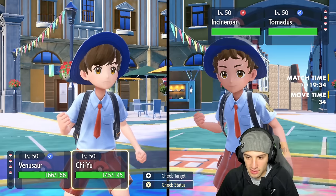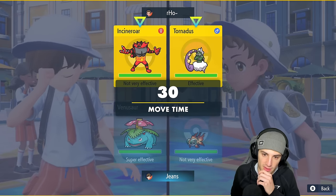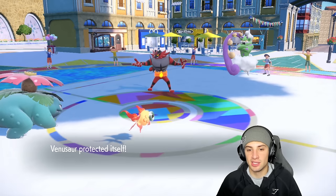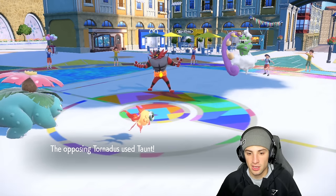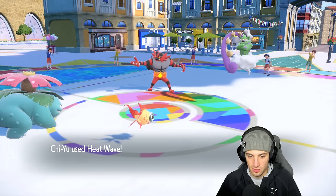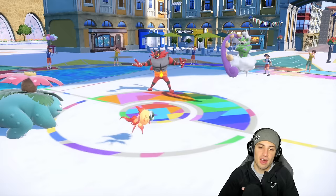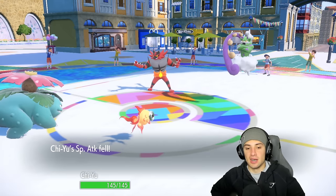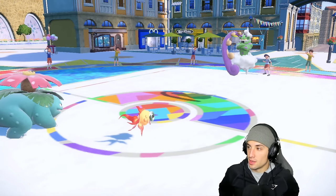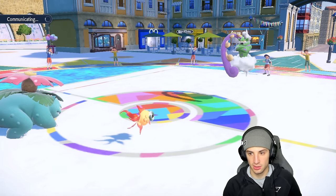I don't really want to Terastallize here — I'm just going to Protect Venusaur because I think they'll fake it out more than Chi-Yu. So I'm choice into Heat Wave, steal some damage onto Tornadus, protect the Venusaur. They go for a Taunt to try to block Sleep Powder — but I get off the lovely Heat Wave doing crazy damage to Tornadus. Parting Shot comes out and that's totally fine because I can swap in Ninetales for sun next turn.